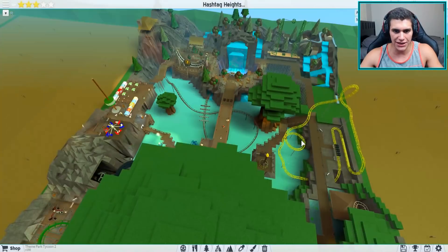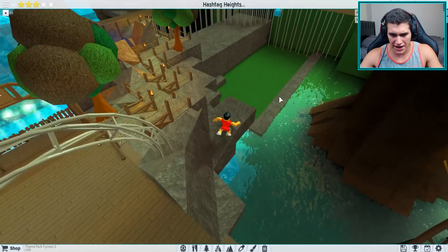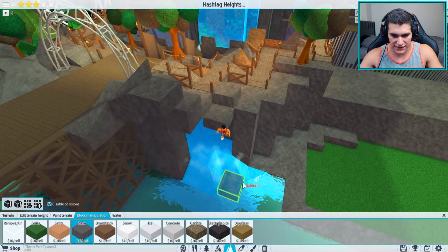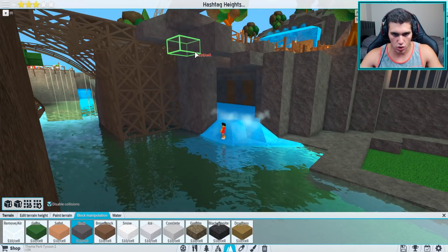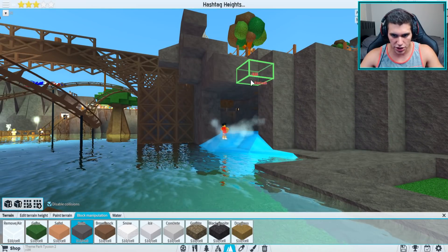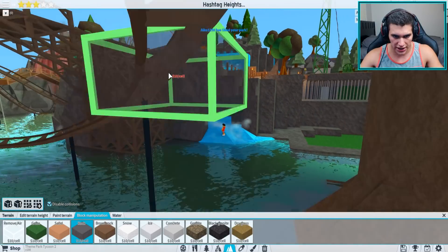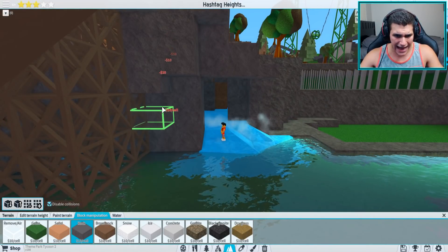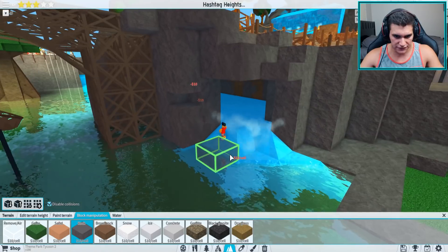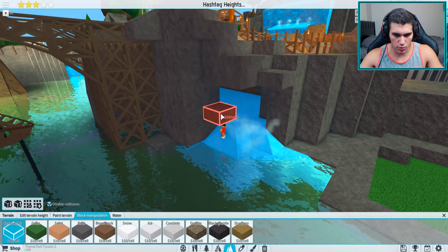We got a lot of time going into this. I did a little bit of work right here — I made it a little too water-focused and I want it to be more hidden away in the cave. So I think what I'm going to do is build some more stone around here to make this mountain come out a little bit more. This area over here is meant to be brought out a bit further.